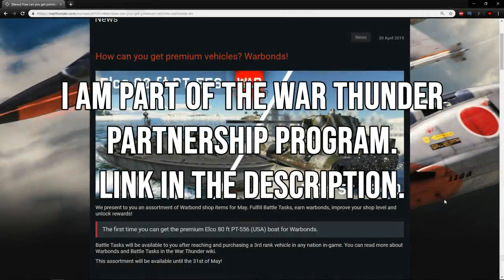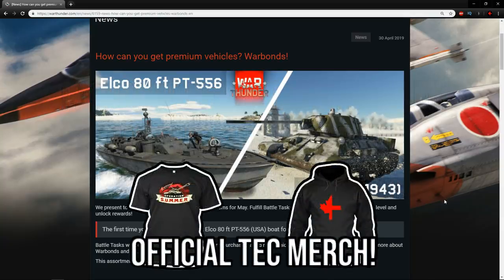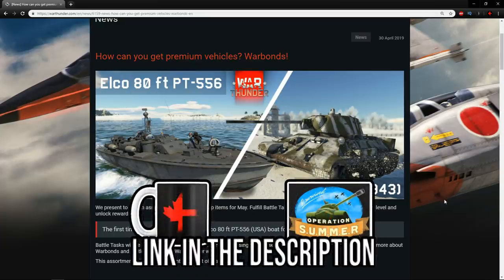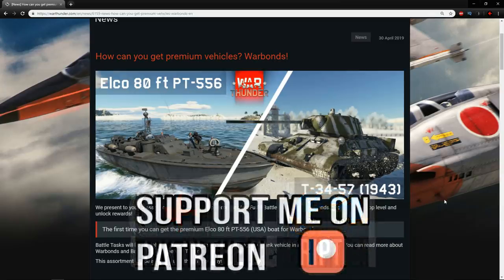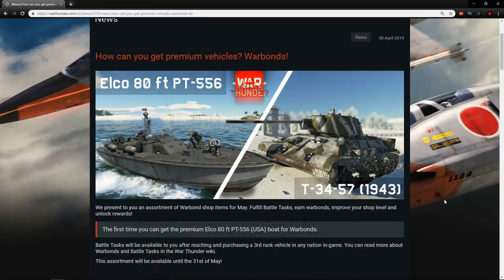Hello everyone, hope you're doing well. Today in War Thunder it's time to have a look at the May vehicles available in the War Bond shop. What is actually unique about this War Bond shop compared to ones before is that we actually have a boat available in this one. Normally it's just ground forces and air forces, but now we seem to be expanding into the naval portion of War Thunder, which I think is absolutely awesome.